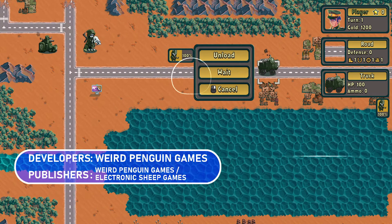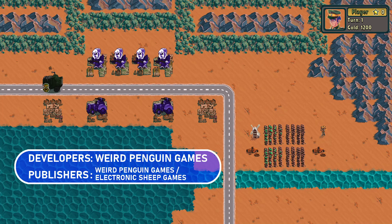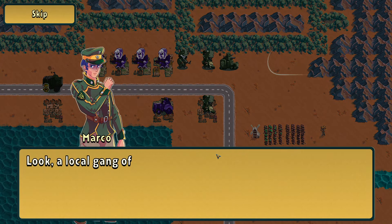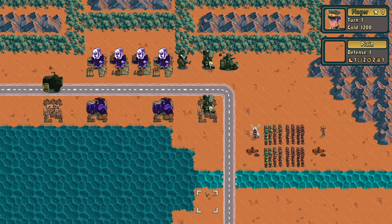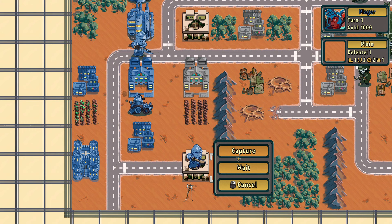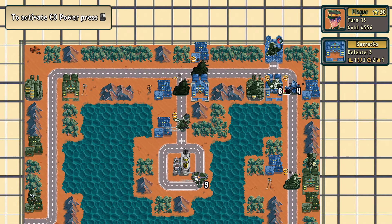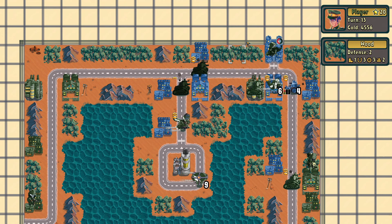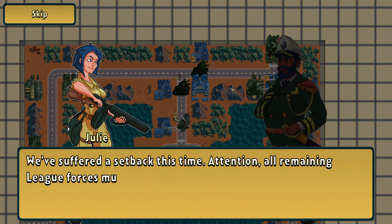Developed by Red Penguin Games, and published by Red Penguin Games and Electronic Sheep Games, Empire Shall Fall is a turn-based tactics game that emulates the spirit of Advanced Wars. You are in control of a small fighting unit at the start of every level, and depending on the stage, you are allowed to produce new units. The objective remains the same, and that is to destroy all enemy units or capture their HQ to win the game. And most of the time, it is better to just do the former.